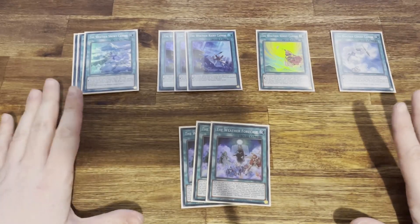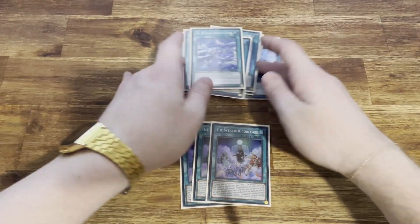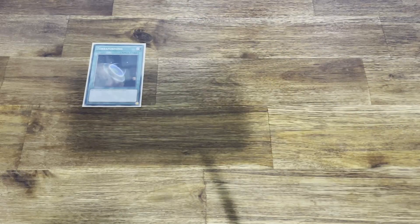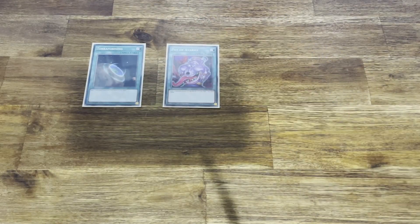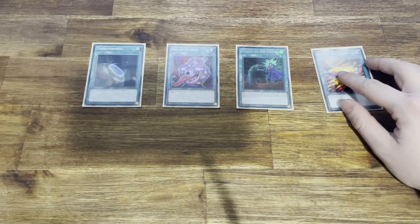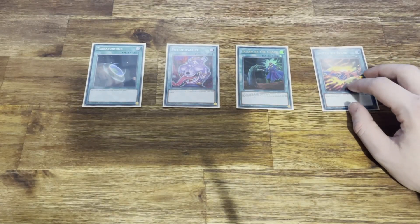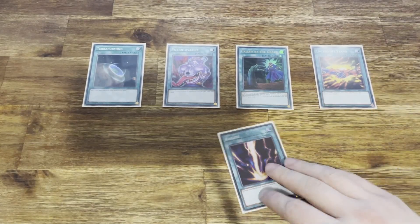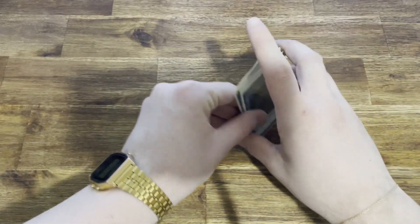That's all the Weather Canvas spells I run. I don't run many because they can get bricky — I run three each of the good ones and the others I just have to run because I need link material. To get into the field spell quicker, I run a Terraforming, a Pot of Average for draw power. Low monster count but we get them going pretty quickly. I also run a Cool Boy and a How to Be Stand because I had slots free — sometimes you just need to beat over something, and they work really well with the links. And Arageki to clear board.